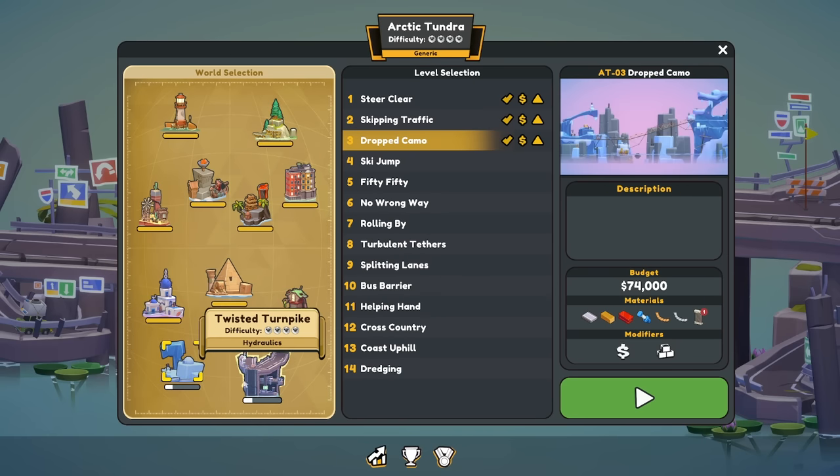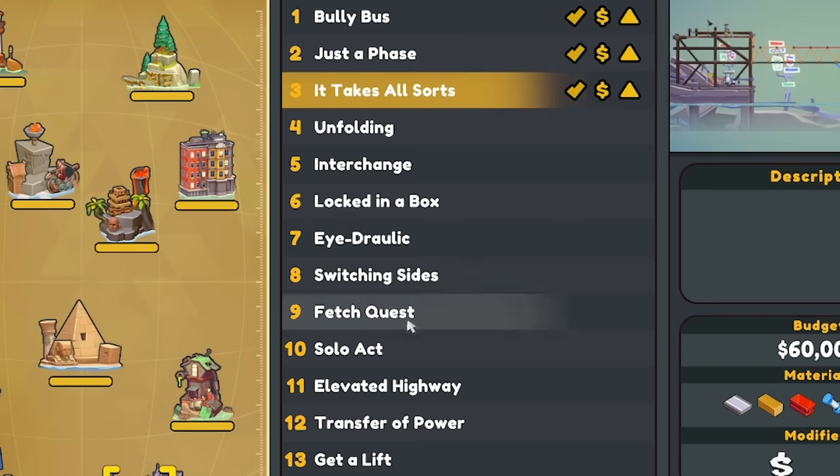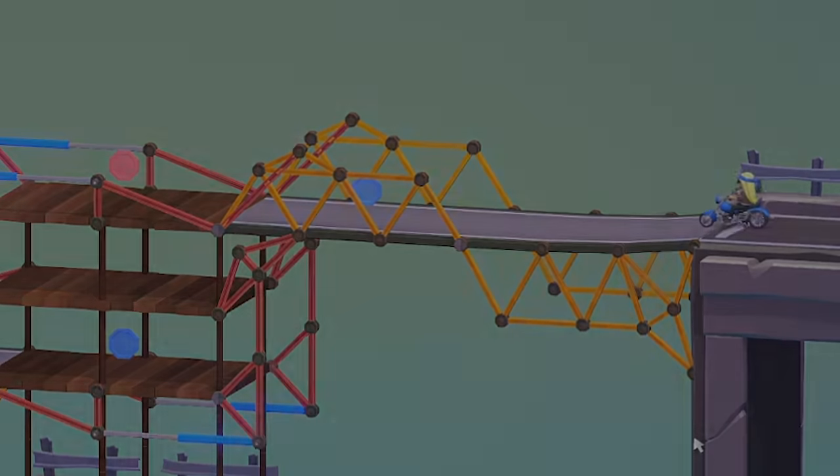Anyway, we've now done the first three levels on these two worlds. And to be fair, I feel like I'm handling myself okay. I feel like these hydraulic levels could get bad pretty fast, but we'll just have to deal with that when we get to it. For now, I'm going to say peace, love and bridges. Bye guys.